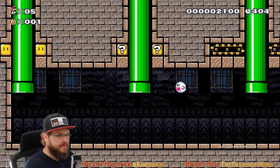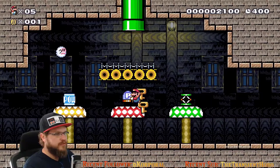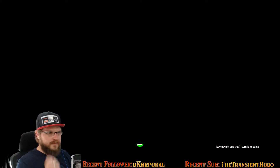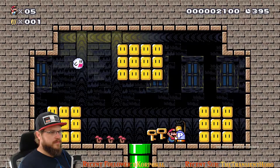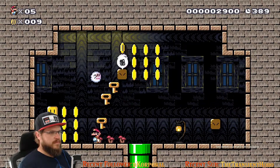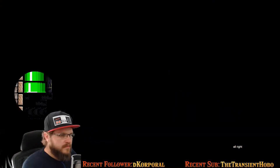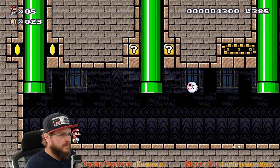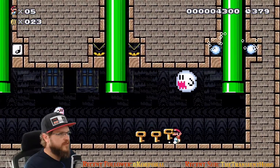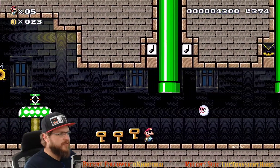Didn't quite mean for that to happen. Alright, so the one on the left will be a P-switch, because that'll turn it to coins. All right — so that's the left side done. On the right, music notes. Ooh, that's new. I don't know what we're gonna need for music notes. Let's go check that out.